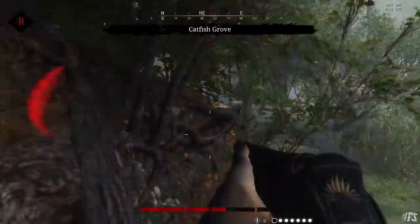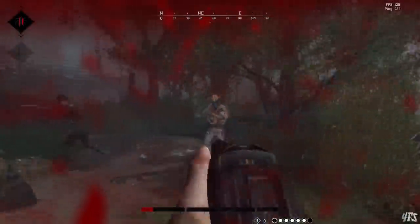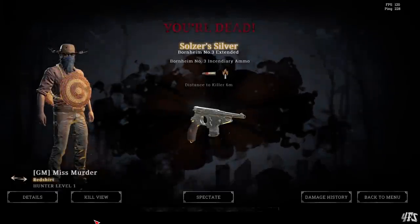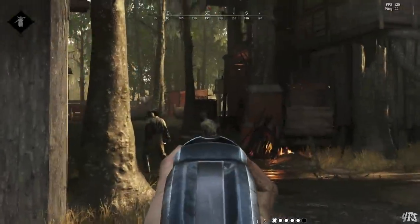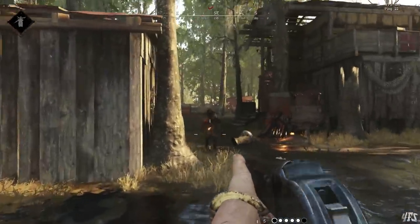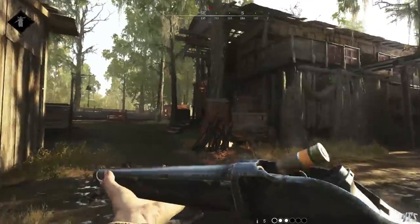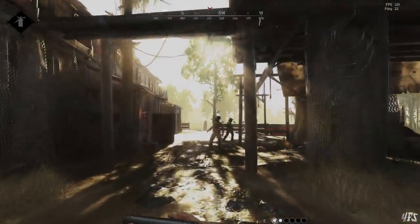I played around with this weapon a bit, got into some fights, and I was underwhelmed. It seems to lack the range needed for a primary slot shotgun with a rate of fire that is just that slow. There is also a compact version of the Terminus, which is very similar to the Spectre Compact, so you know what to expect there. The Centennial and the Terminus are both getting legendary versions for blood bonds as well.